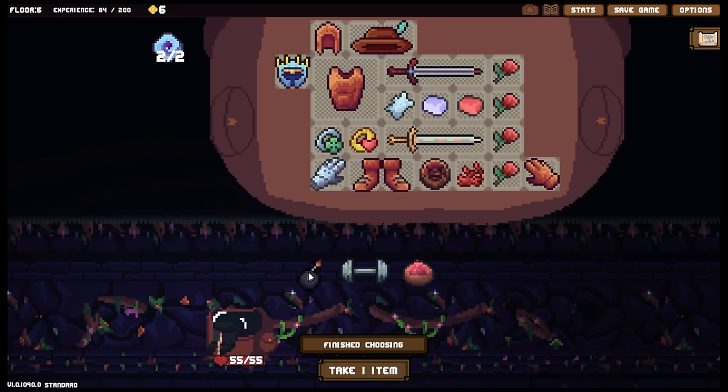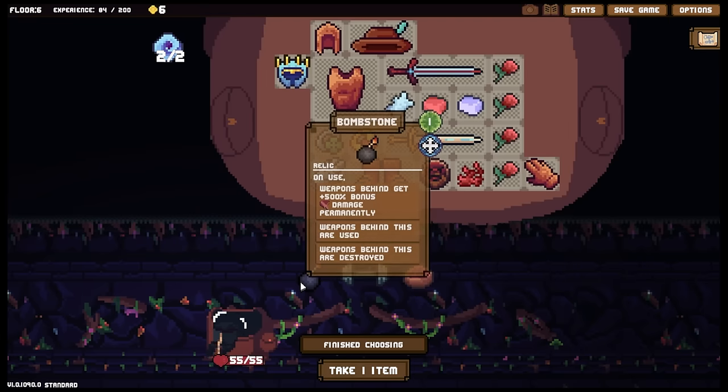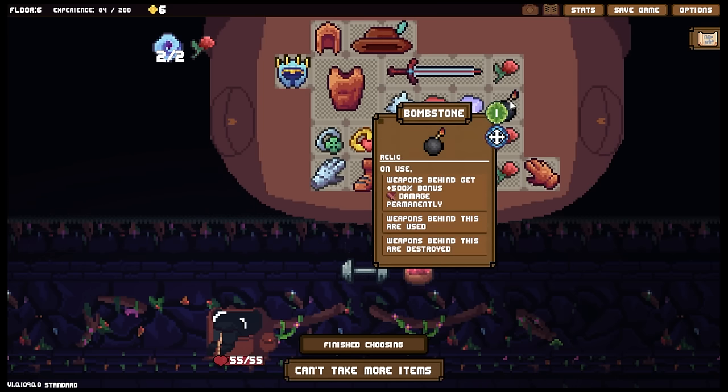I really want shivs. Weapons behind this are used, weapons behind this are destroyed - 500% bonus damage. I could have something like that - I just keep stacking it on a shiv where the bomb stone is, and then pop, for catastrophic levels of damage. I like that idea.